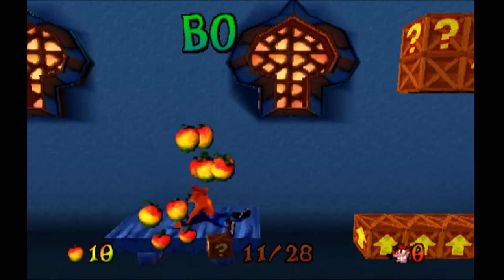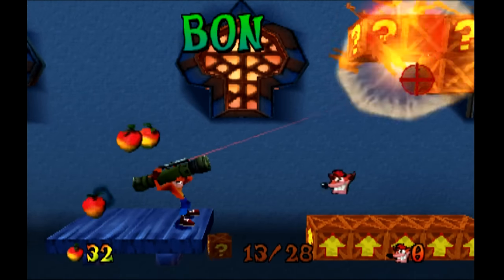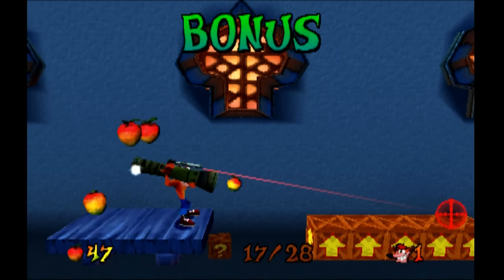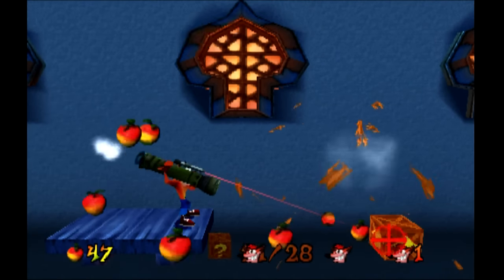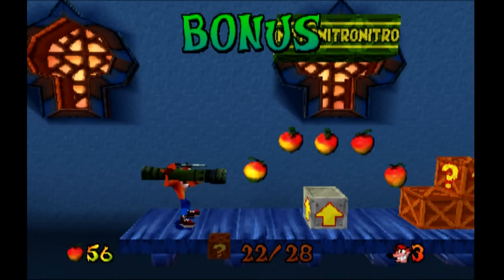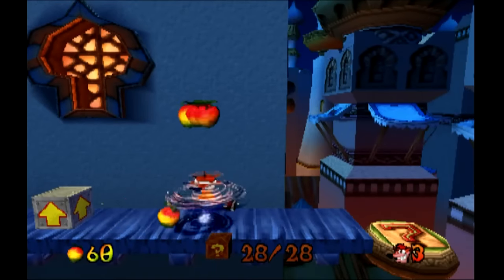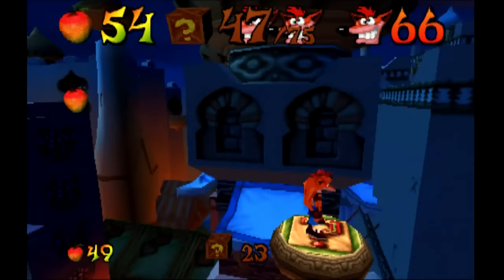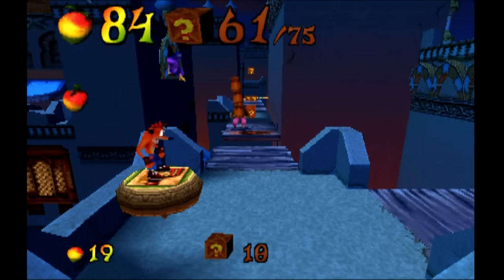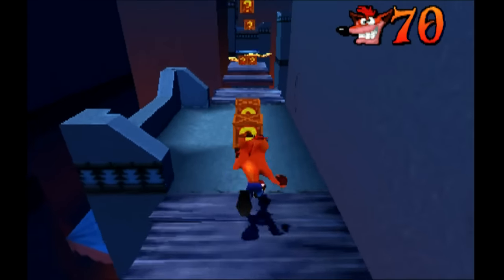Do you need to have fruit in order to use the bazooka? No. You might think so, but no. Would it be feasible, if unorthodox as hell, for Crash to aim the bazooka at his face, shoot a hundred times and get an extra life? John, why did you blow up all those jumping boxes instead of just jumping on them?